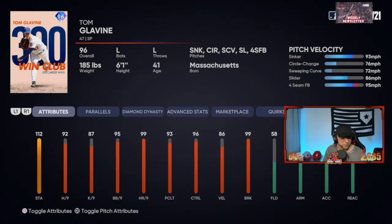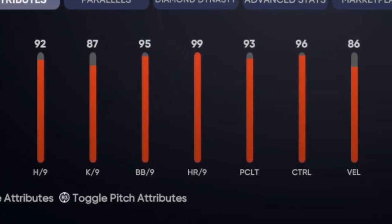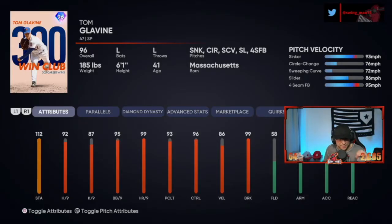Really nice card, I gotta say — he's got really nasty stuff. He's got a hit per nine of 92, good walk per nine, home run per nine is good, pitching clutch is amazing, everything's at 90 which is great. But the one thing that makes Tommy Glavin the best — one of the best pitching cards in this game — is the control: 96 control. This card is going to be disgusting. You're going to have so much control with all these pitches in his arsenal. The pitch sequences you can use are going to be insane.